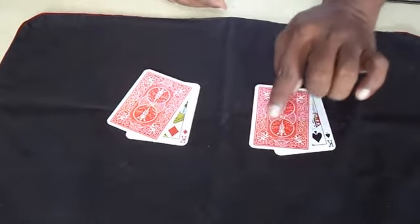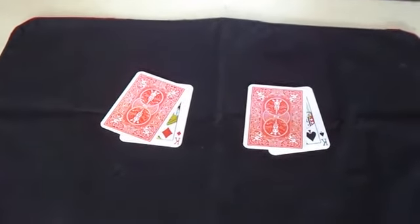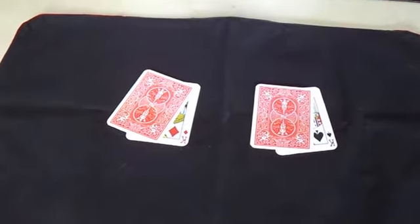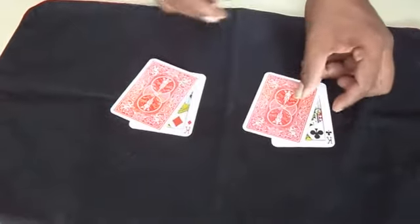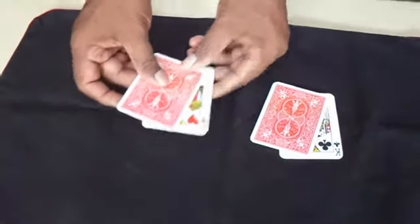You will choose one more — clubs. What do you choose? Clubs. Spectator B, diamond or hearts — choose. So spectator A gets clubs, and spectator B gets hearts.